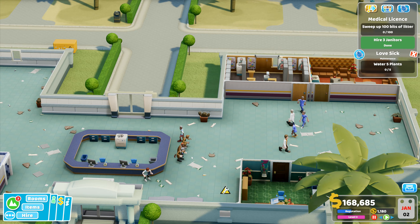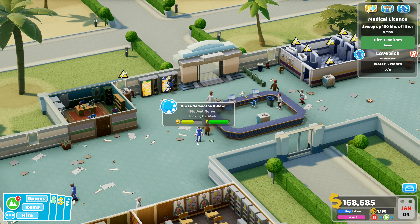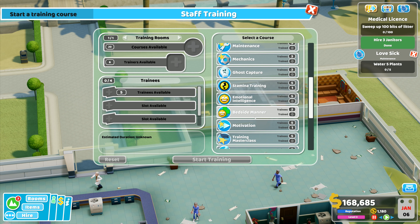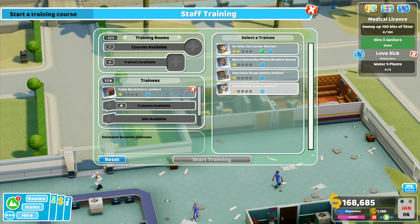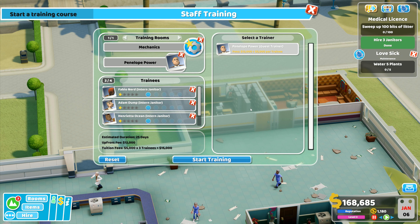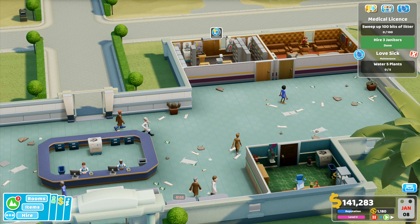We've got janitors who generally can't do very much at the moment, but they are able to start sweeping and cleaning bits and pieces. In the training room, courses are available - we can do maintenance. I'm actually going to do mechanics first. That's going to be the first thing they learn, and it'll cost 27,000 but gets all of them done at once in 25 days.